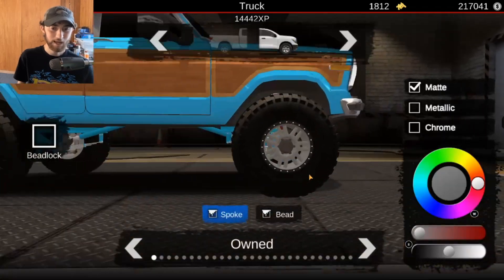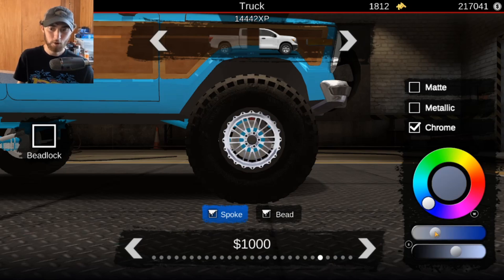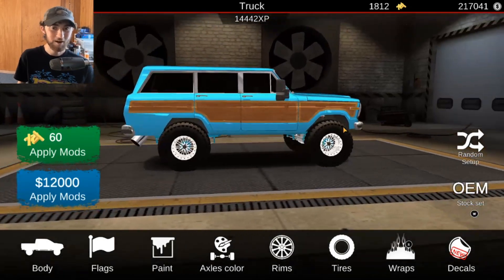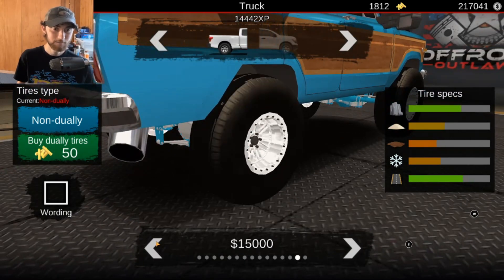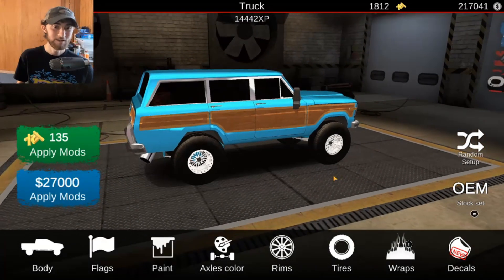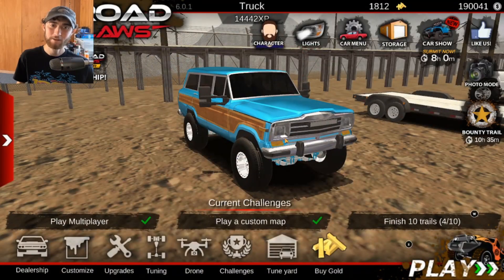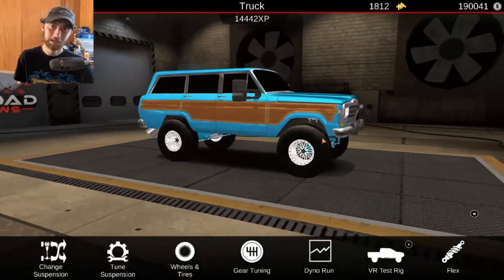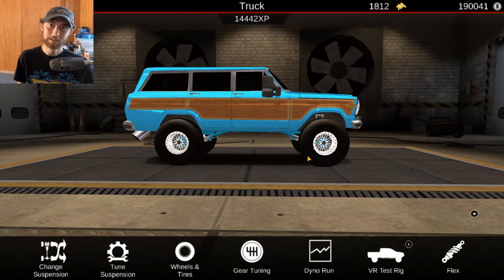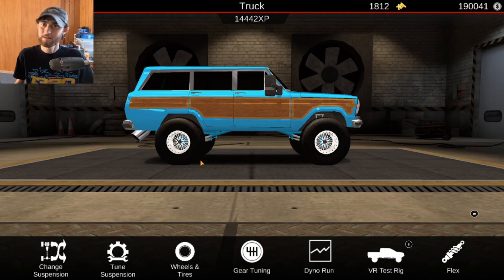I'm so glad Offroad Outlaws added some new rims because I really like the ones right here — that looks so good. We're going to go with chrome. Now we've got our wheels taken care of, looking pretty good. We're going to go with a street tire on this, and it's looking pretty good now. The vehicle is coming together and starting to take shape. If you're building along with me, be sure to let me know down below.